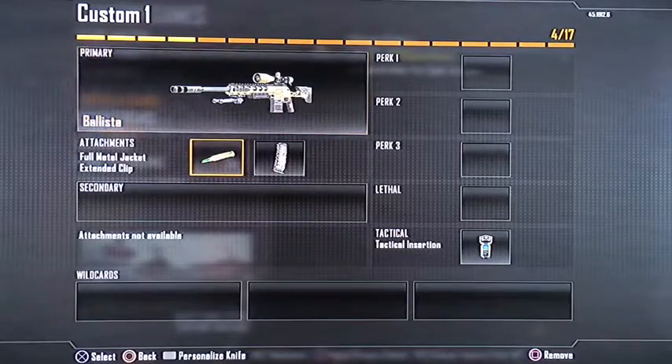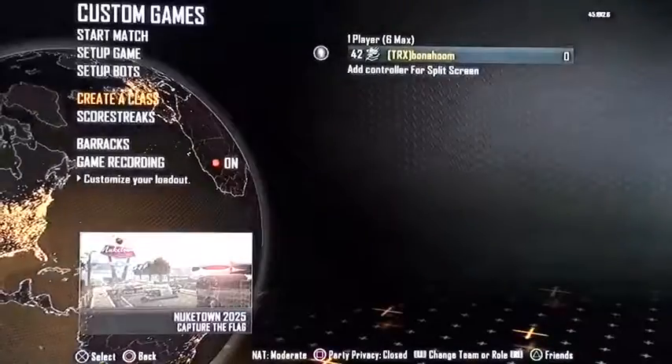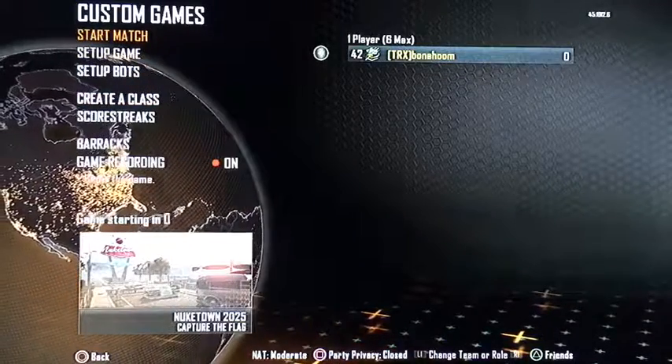Here's the class that you're going to want to equip. All you really need is just attack insert, but this is my favorite class. You need to be on seals, because if you're not on seals, the glitch won't really work.